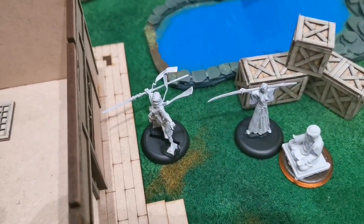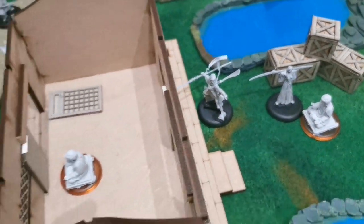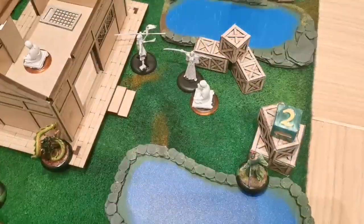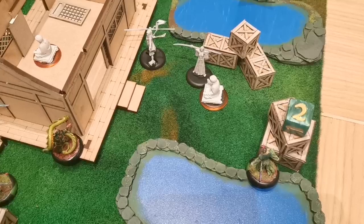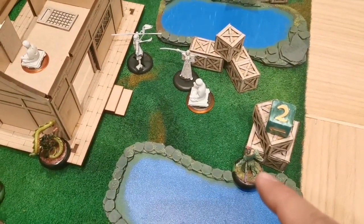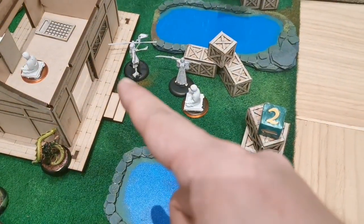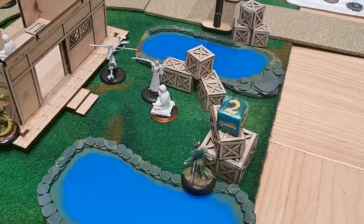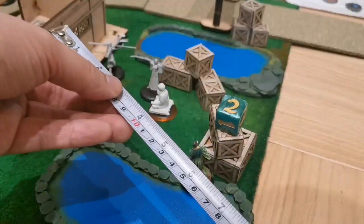Right now Tenji has two Poison 2 markers. We'll start with turn two. I win initiative for the second turn, and for my first activation I nominate the Temple Bushi to make a charge against the poisoned Tenji. Charge ten.